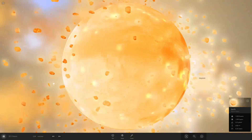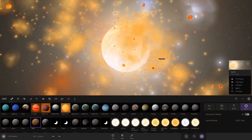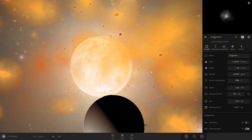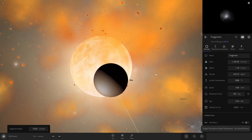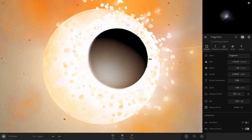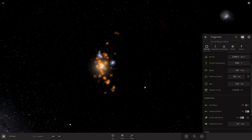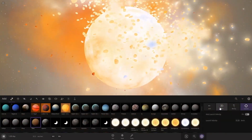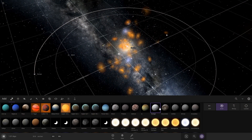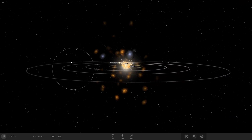This is what happens if Titan crashes into us - one of Saturn's moons. If you don't know, it has a bigger atmosphere pressure than our planet. A star has been created! I think it might have a planetary system - yeah, it has a planetary system right now.